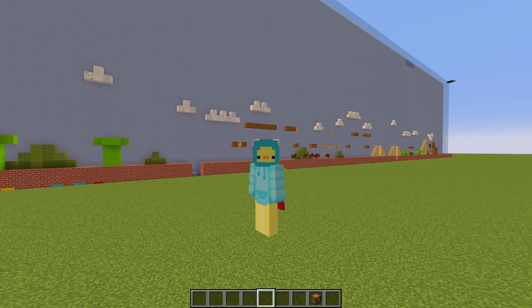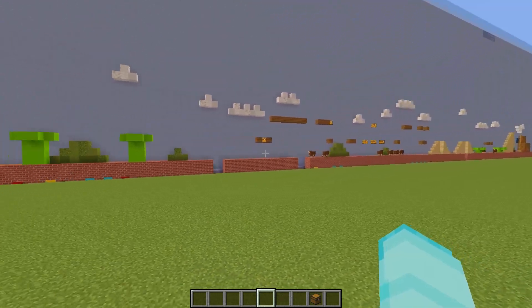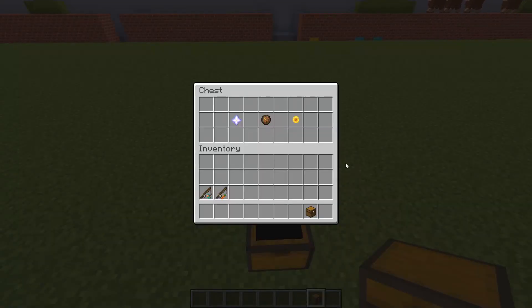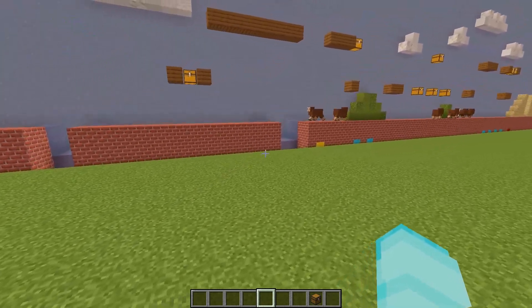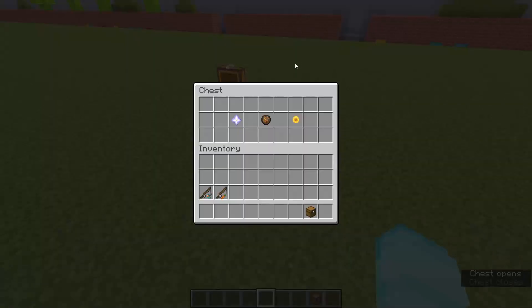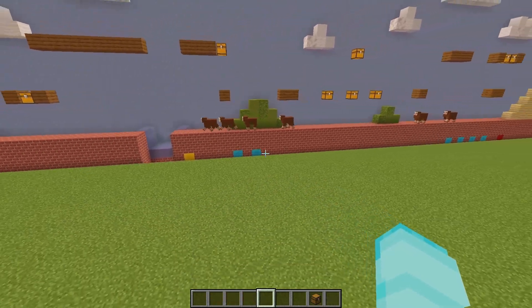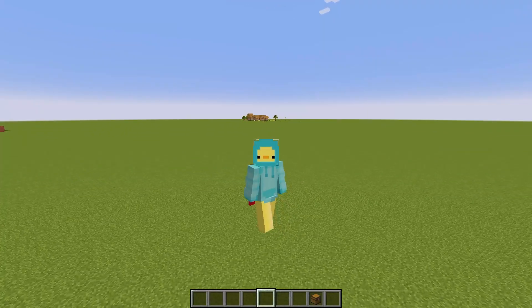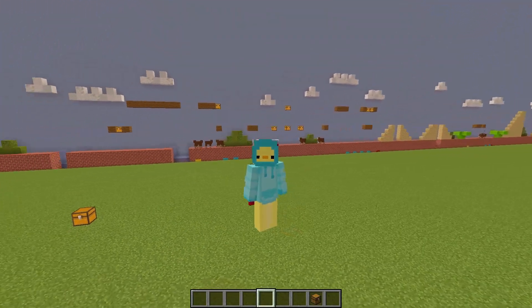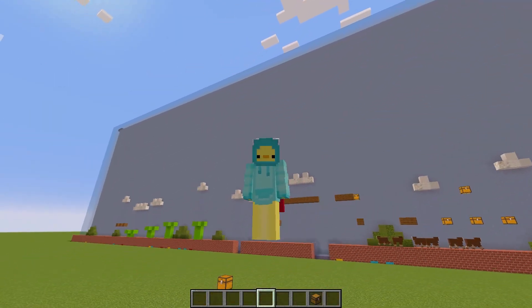Now that enemies are done, the next thing is adding mystery boxes. The mystery boxes — represented by chests — can contain three items: the Superstar, which grants invincibility and makes any Goombas you walk into instantly die; the Fire Flower, which lets the player shoot fireballs; and the Coin, which adds to your total points. I'm not sure if I'll have a point system at the end, but if not, the Coin will just be a null item — a chance to get something unhelpful from the mystery box.